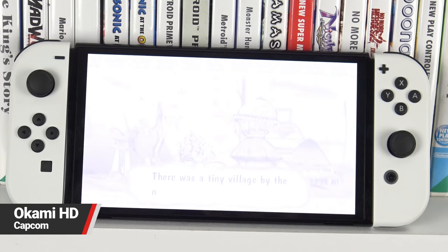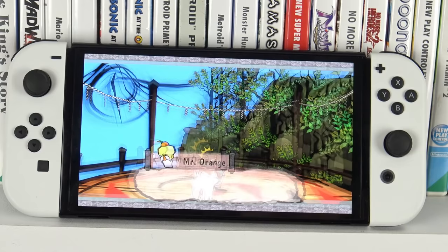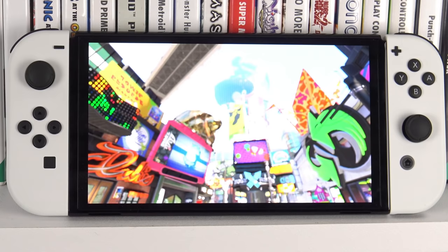Going back in time, we have Okami HD. Some of the best examples for OLED are games with rather simple shading — bold bright colours — and that is Okami to a T. Ever since the PS2 this game's always looked good, but I don't think it's ever looked this good. All the bright and vibrant colours are just brought to life. The game definitely has its dark moments, but it's when it's showcasing its colour that it really pops on the OLED.